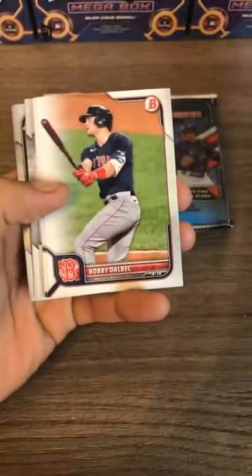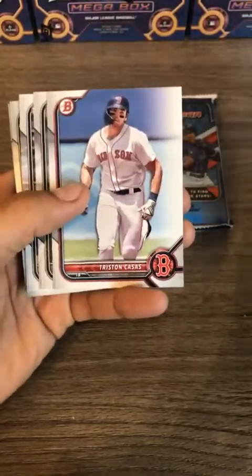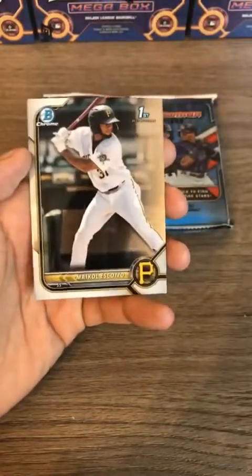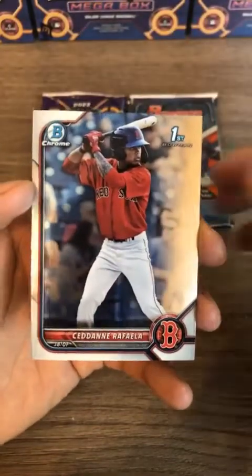Jose Altuve, Charlie Blackmon, Bobby Dalbec, Adolis Garcia, Auto Lopez rookie card, Tristan Casas, Sosa first for the White Sox, another White Sox Montgomery, Escado for the Pirates, and Rafaela for the Boston Red Sox.